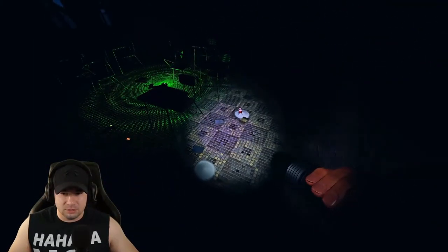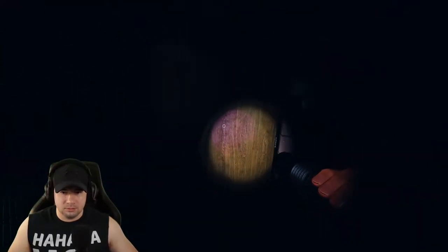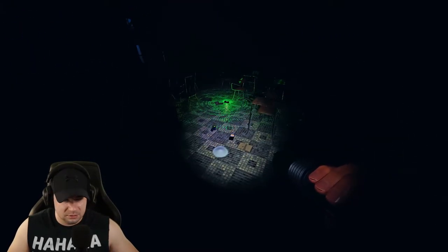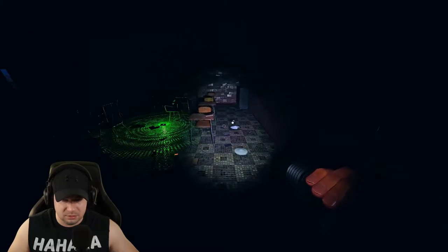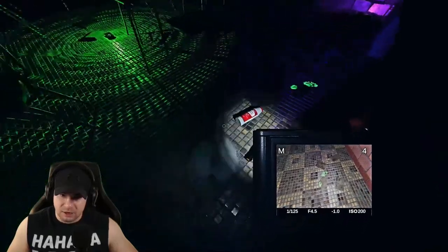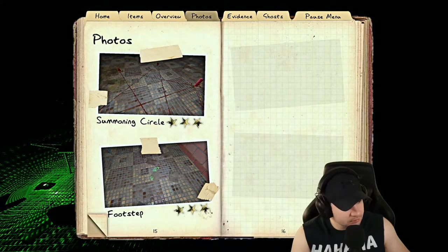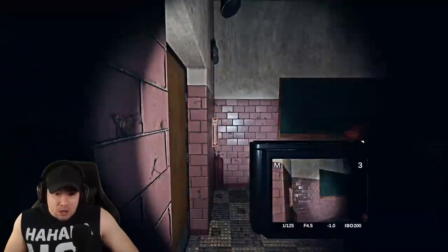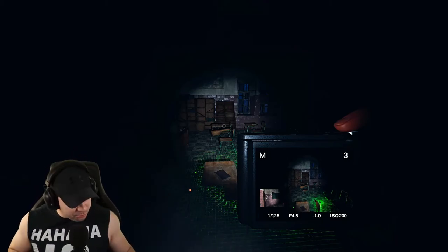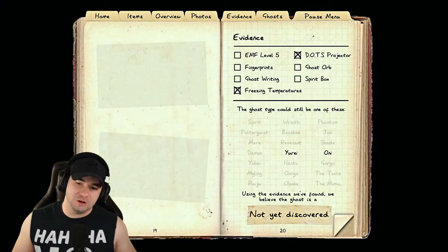So let's check it out — let's see if it can step in the salt. Step in the salt, big boy. Still got freezing temps. Where are you? How old are you? Give us a sign. Oh, there it is! There's the footprint. I'm going to take a picture. He stepped here and then stomped over here. In the journal, that will show up as a footstep. Oh my God — oh! That's why you don't ever open the journal when you're inside the building, because the ghost is going to take advantage. Oh, it's the dots! You guys see the dots? We just got dots — so it's either a Yurei or an Oni.